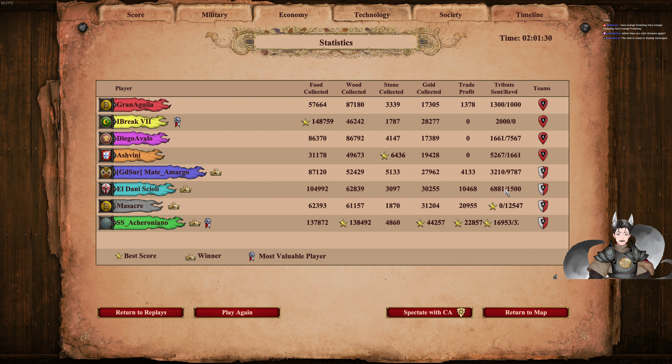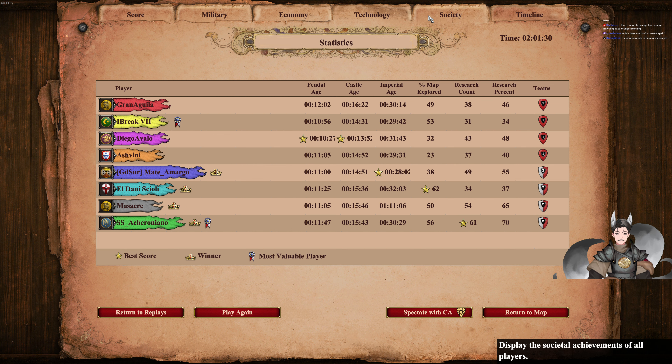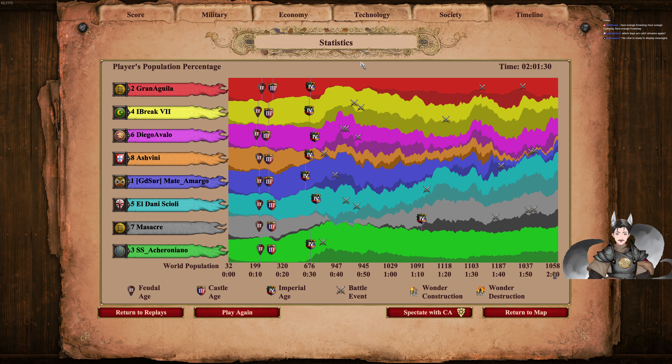Green sent nearly 17,000 — that's quite a bit. Team Northside actually had trade. Team Southside had only a pathetic attempt at trade from Red — the only trade Team Southside made, so Team Southside really needed trade. Another big issue there. Age ups. Players' population percentage — I can never really understand this graph all too well. Either way, great saying — thanks for watching, and on to the next replay. Bye.